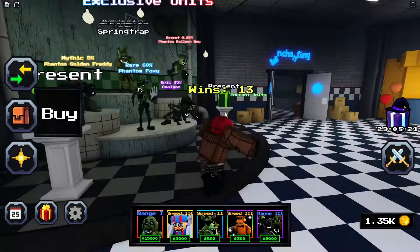I'm going to be teaching you guys the fastest ways to try and get all four of them, because it's going to be pretty hard. As you can see, I only got the Foxy and the Amalgam so far — the two easiest ones. It's going to be more difficult to get the Phantom Golden Freddy and the Secret Balloon Boy.